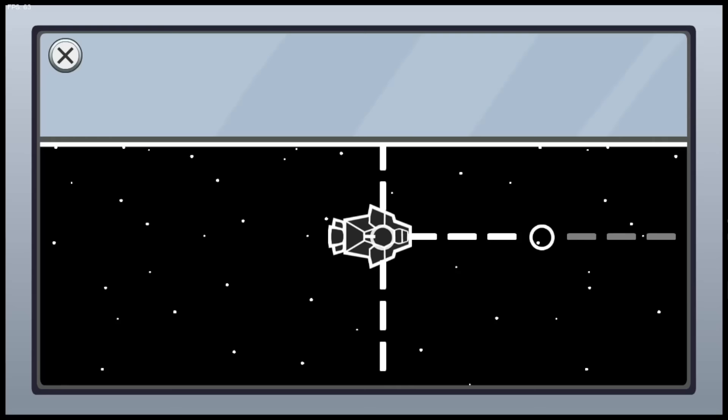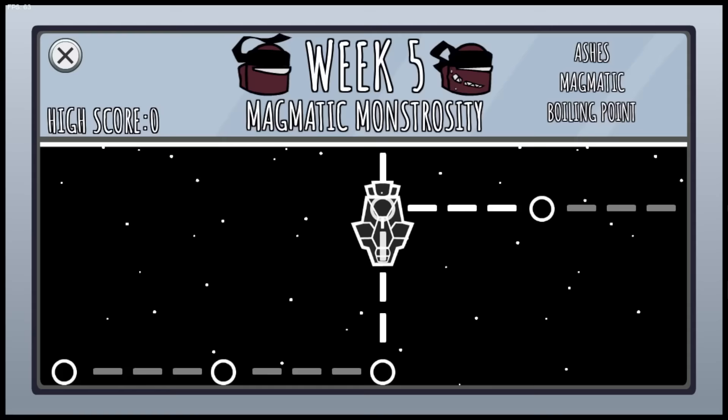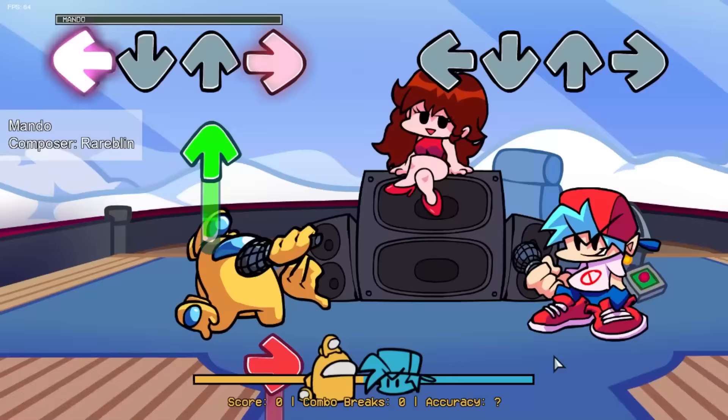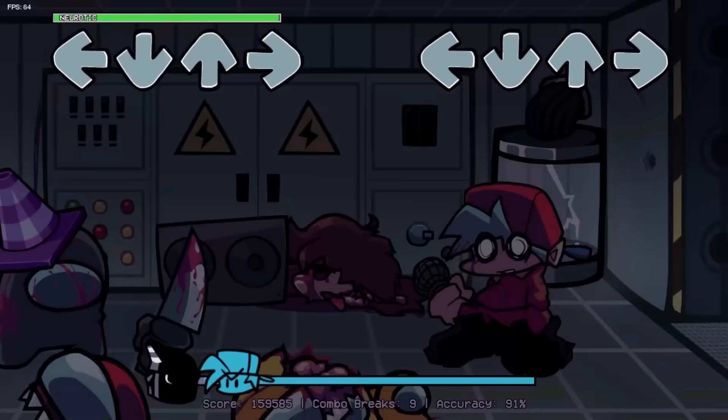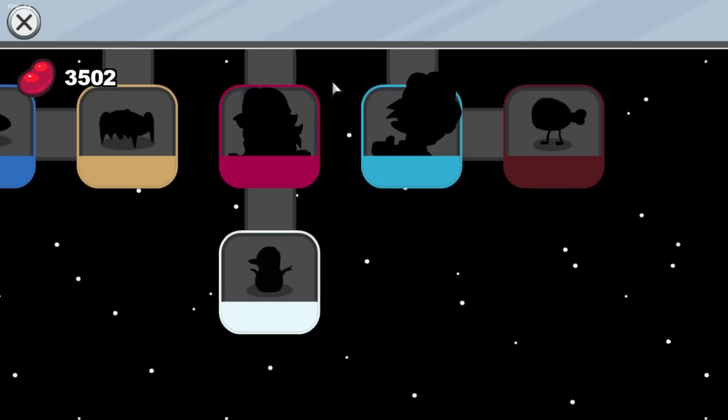Another new addition to the mod is the story mode menu, which acts as a stage select map where the player pilots a spaceship through a spacious world map. Players can only go down certain paths once their conditions are met, be it beating the previous week or clicking on something secret mid-song. Version 4 now includes currency known as beans that are awarded to players after beating a song or week. Beans can be used to purchase skins, pets, and songs, styled after the bean shop in Among Us.